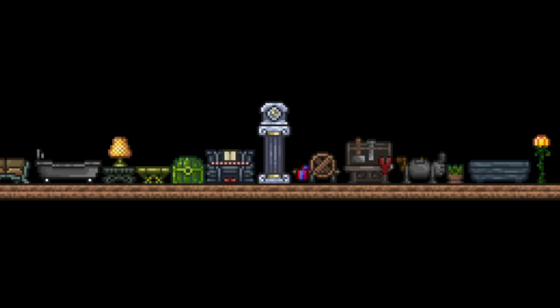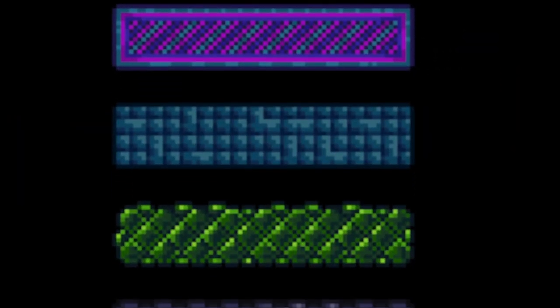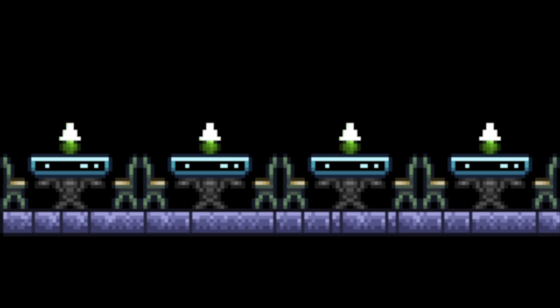Sometimes it helps not to look at anything specifically — just scroll through everything. If you want to find something that's not in the game, like a tiled wall, search for walls and find textures that look like they could be used as tiles, then apply paint to them to match up to your room and see which one looks best for that room.